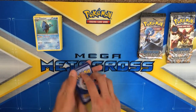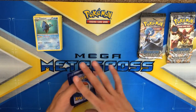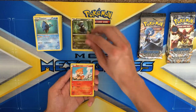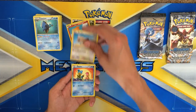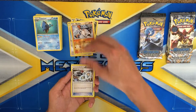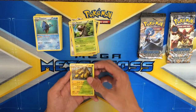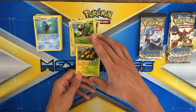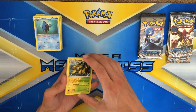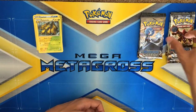Opening the last Yveltal pack. We got Tangela, Dino, Chimchar, Rufflet, Shallows, a reverse Mankey, Steelix Spirit Link, Rapidash, Nuzleaf, and nice — a dual-type Galvantula. Let's go ahead and do the Volcanion packs next.